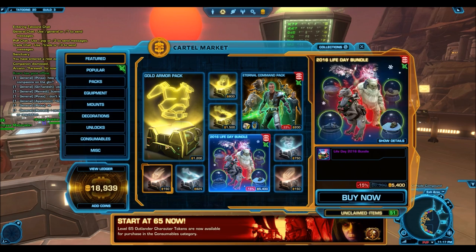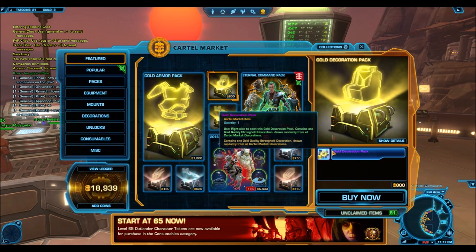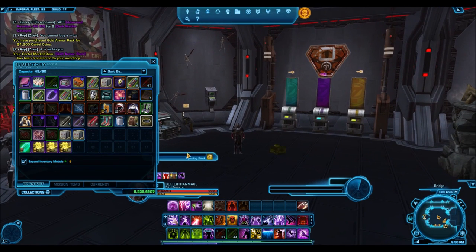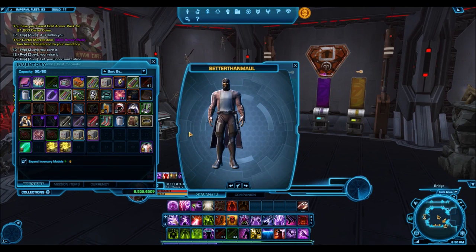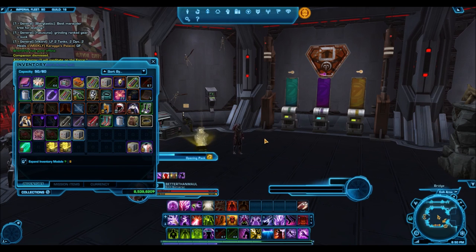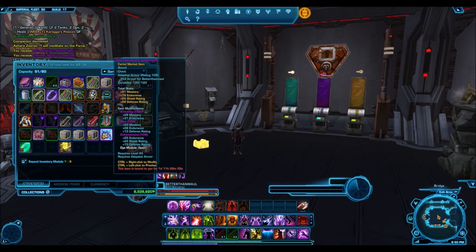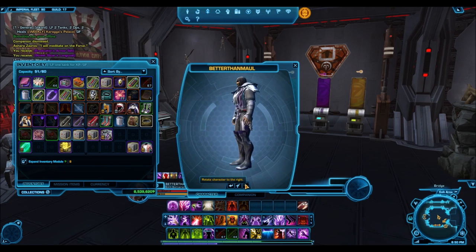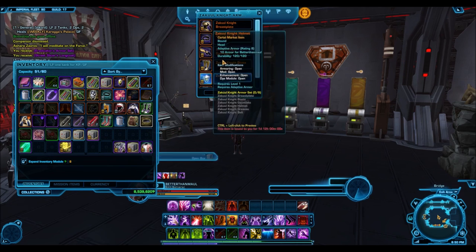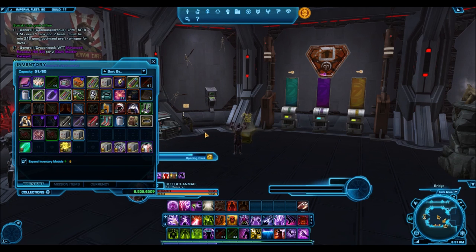One of the most useless packs, and still very expensive, is the gold decoration pack — completely disregard that, because a lot of the gold decorations don't sell for very much on the GTN. If you're going to spend 800 cartel coins, there are better ways to convert those cartel coins to credits and then buy whatever you wanted off the GTN. There really is no gold decoration you can get that would make it worth it at 800 cartel coins. Just convert those coins to credits by buying CXP boosts and selling them on the GTN, then use those credits to buy whatever gold decoration you wanted.